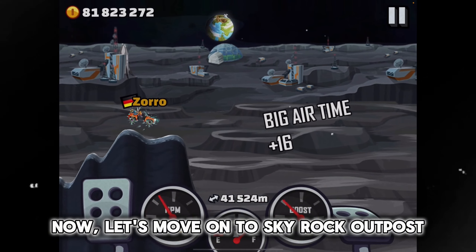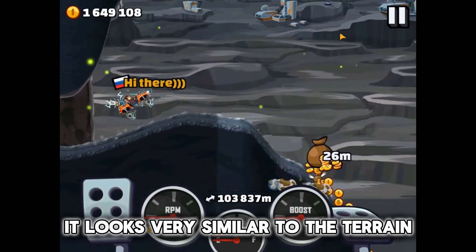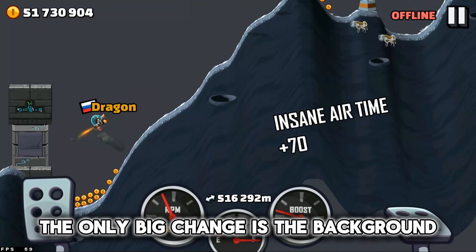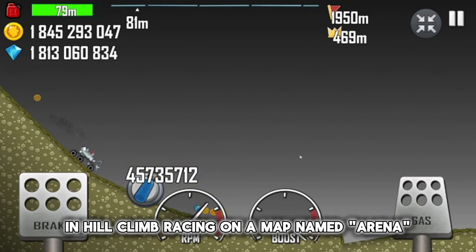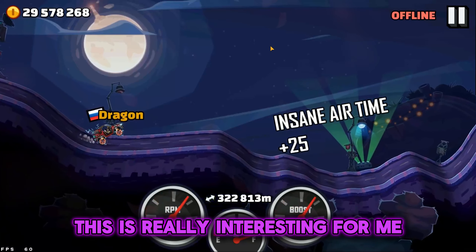Now, let's move on to Skyrock Outpost. The terrain of this map doesn't change a lot — it looks very similar to the terrain at about 100k meters. The only big change is the background. It looks like you have disabled the background in Hill Climb Racing on a map named Arena. Wow, looks identical! This is really interesting.